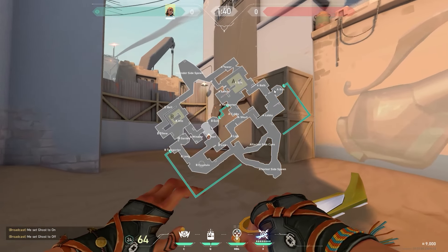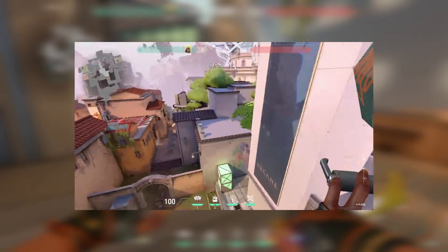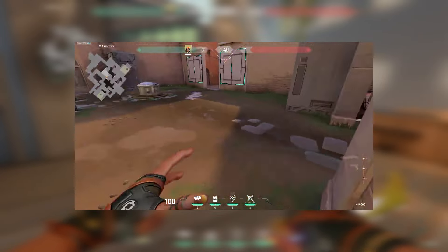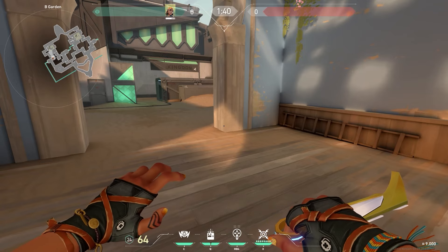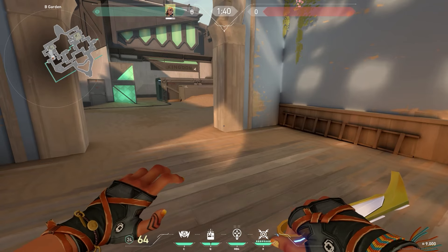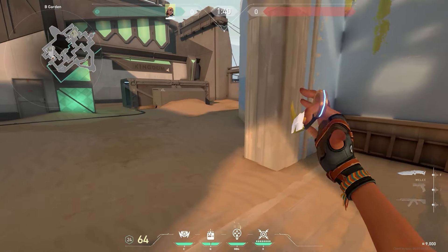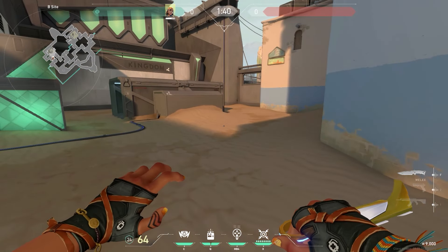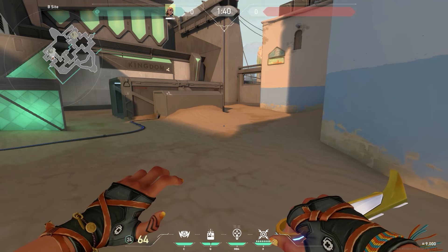That's really the fundamentals of Raze on Bind. There's probably some crazy Raze tech out there, but you don't need it — as long as you've got the fundamentals down, you're using your utility properly, and you're in the right places, Raze is actually pretty manageable once you've got it down. That's it for Raze attack Bind — I'll probably do defense next and then Sunset and Split.